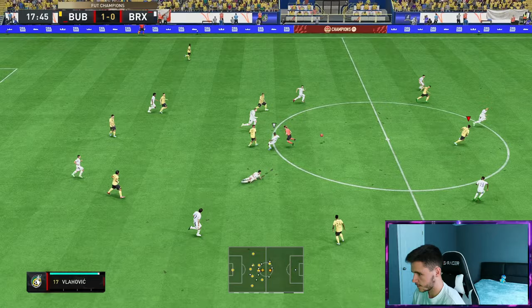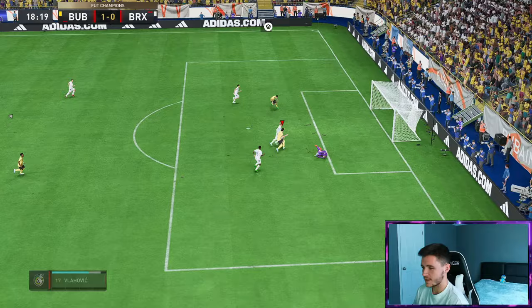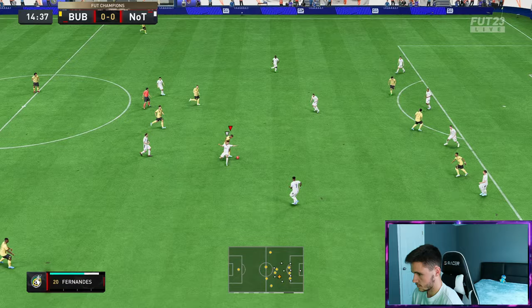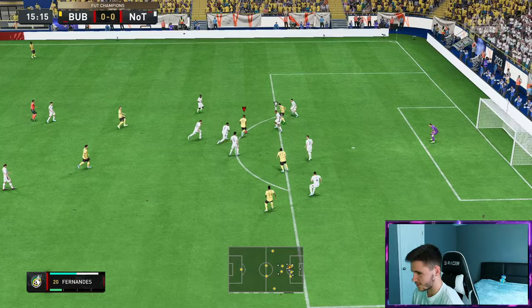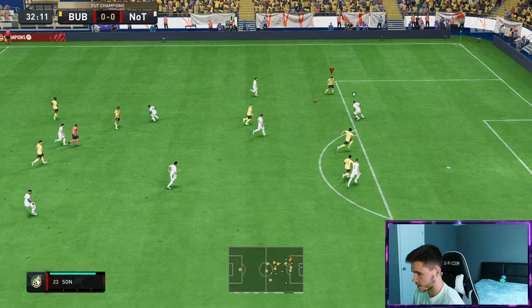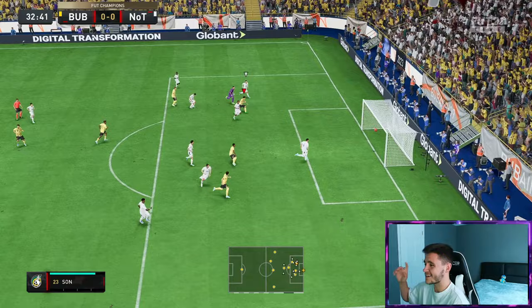Through the middle — good ball into Vlahovic. Fernandez, what a ball near post. Easy finish right there — Fernandez's passing is insane. Nice little spin. The heel chop. He gets a lot going his way as well. Fernandez — way to keep the pressure up. Fernandez is going to get himself another assist — it was a great tackle to keep the pressure up and a great pass as well.